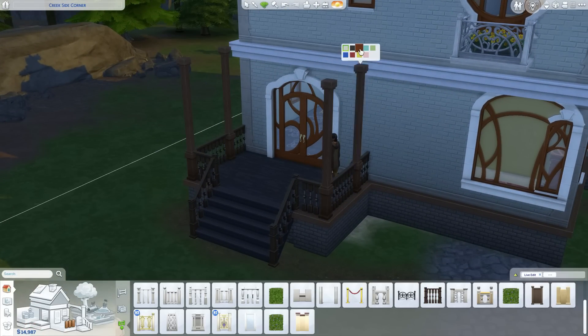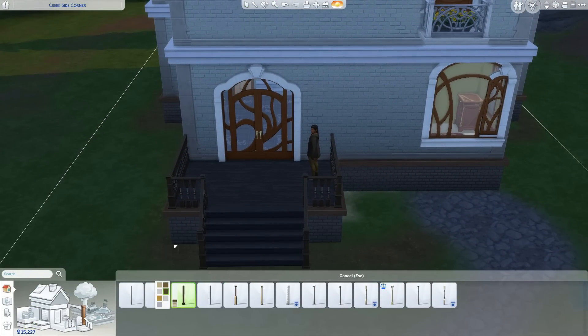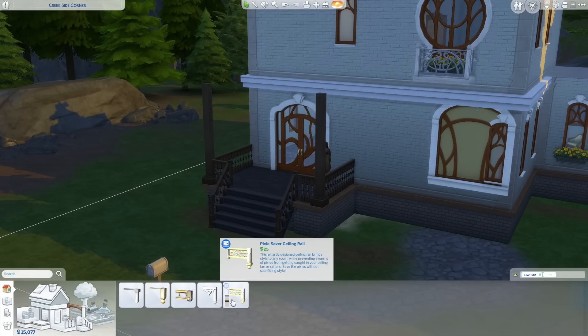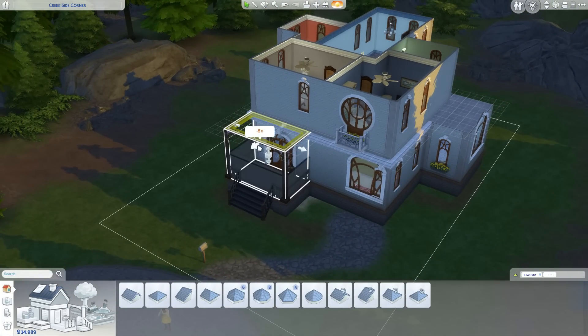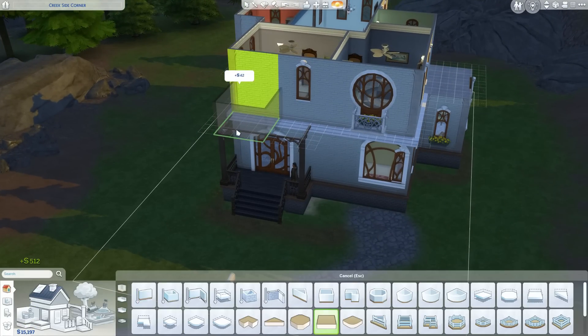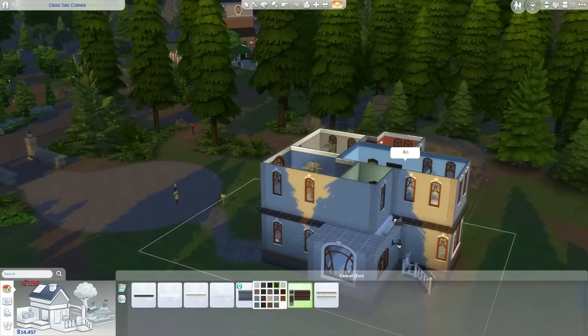So what I did was make it a dark witchy, dark academia kind of vibe — or at least what I could do. I'm only using the base game. I'm using Move Objects and Show Live Edit Objects, of course, all that good stuff.